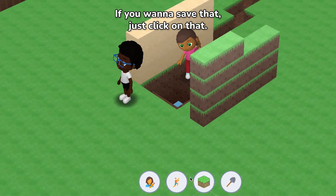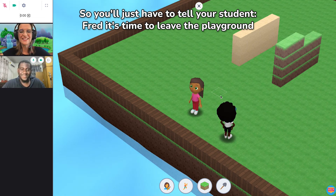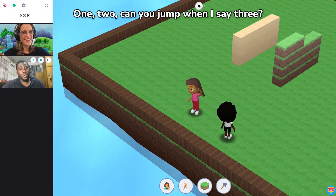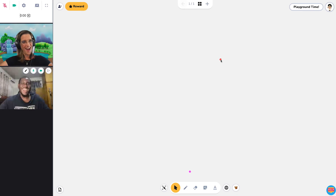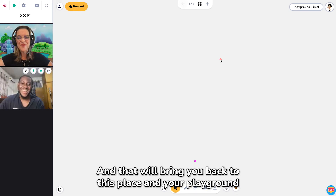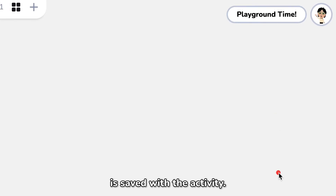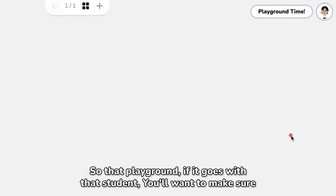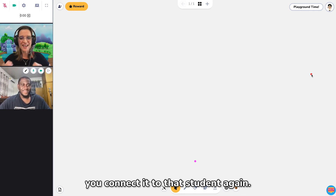If you want to save that, just click on that. And then when his time is up — there's no timer right now — so you'll just have to tell your student, Fred, it's time to leave the playground. And that will bring you back to this place. Your playground is saved with the activity. So that playground, if it goes with that student, you'll want to make sure you connect it to that student again.